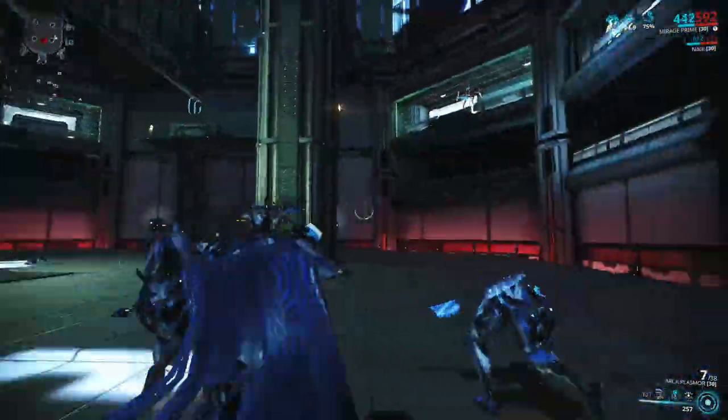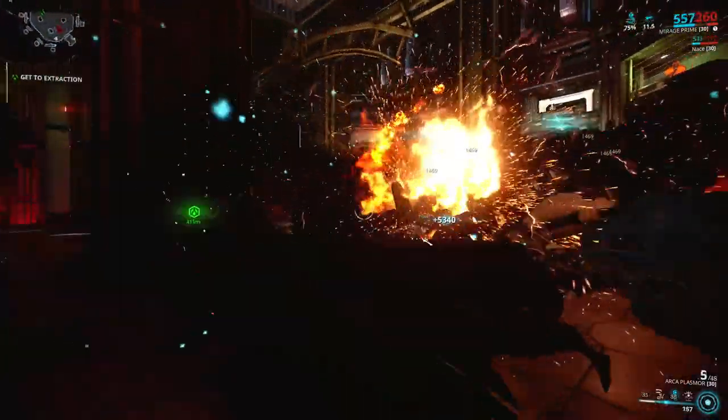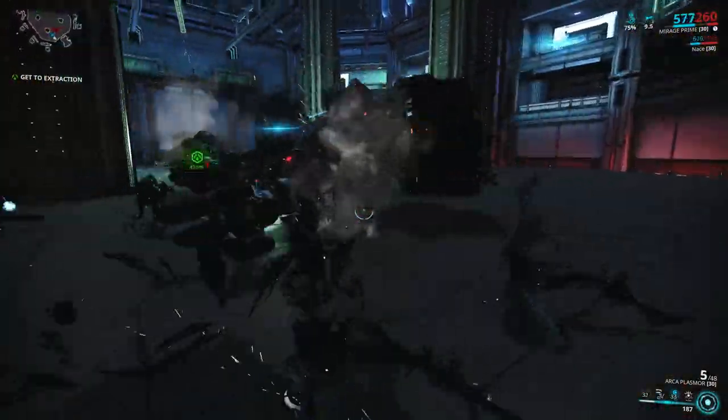Hack console, free Bursa, destroy Bursa, and then destroy the Razorback. After you eliminate him, just go to your extraction point and you're done.